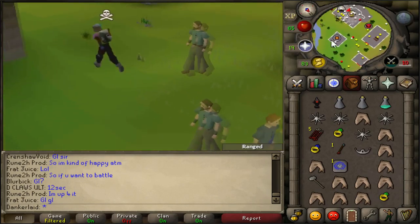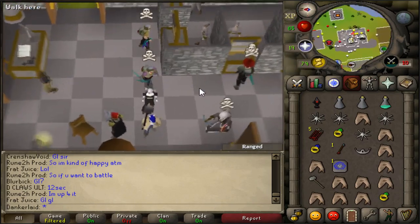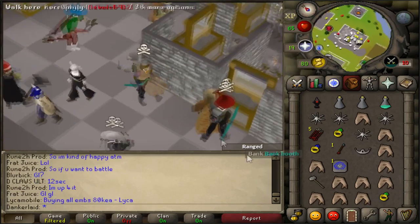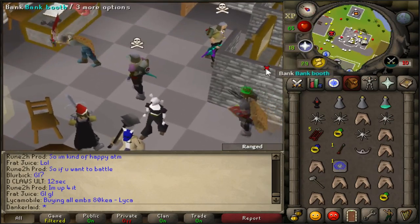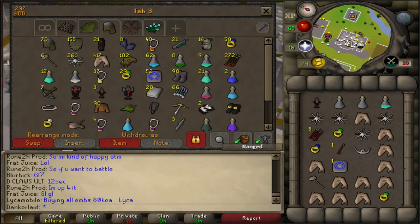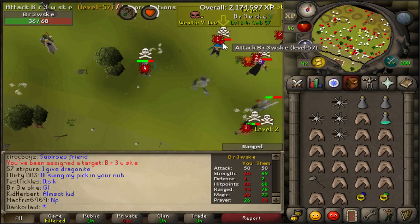Is that our sixth emblem in this video? Maybe the fifth? It's ridiculous — possibly just 500k in emblems already from PKing. And I've been out here less than an hour it feels like. I've died a few times but I probably lose a bit when I'm dying, even just the fights while eating and stuff. But it's ridiculous, the money you can make on a pure. I never expected it. Thanks to Bounty Hunter really, that's what made it so profitable. So yeah, that's four emblems — five because I sold one.